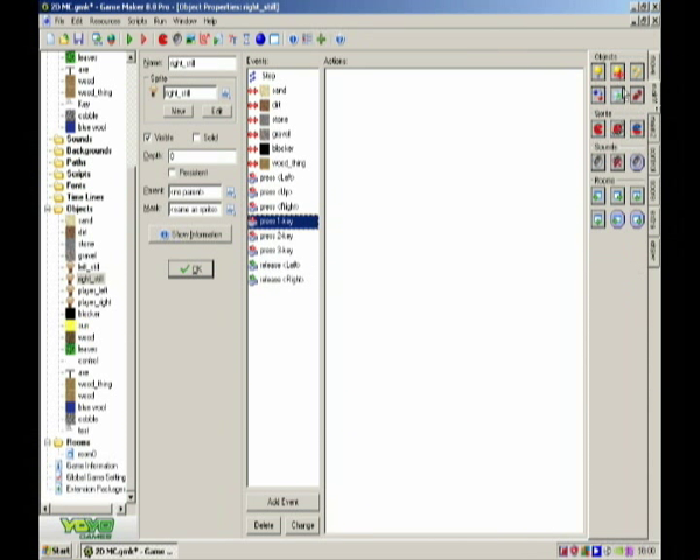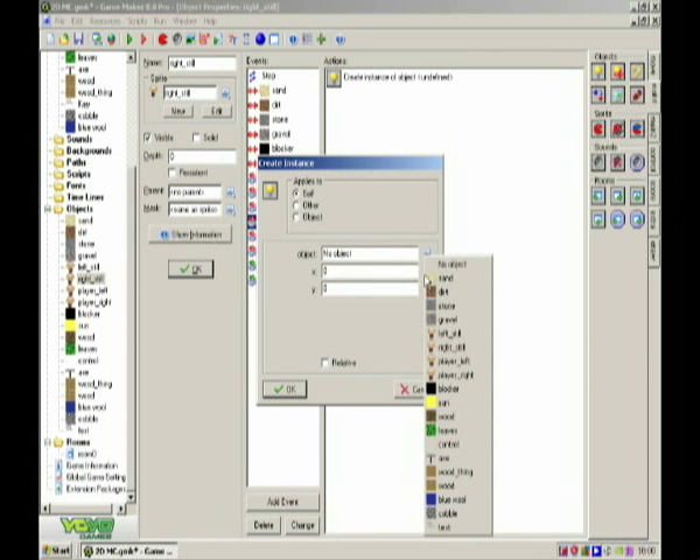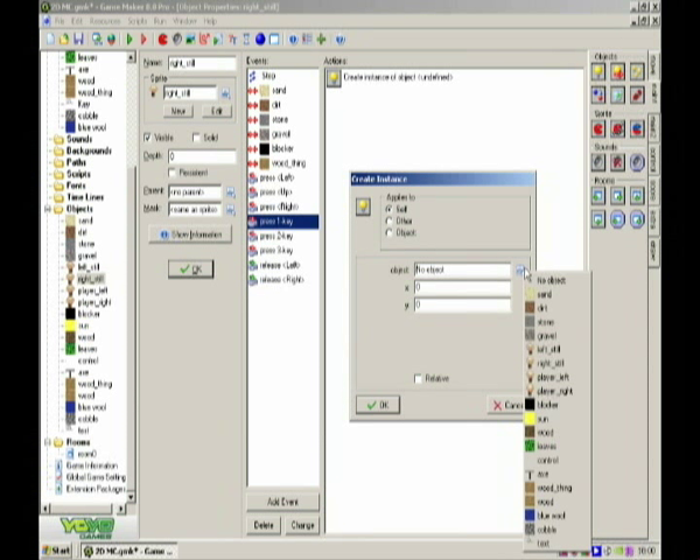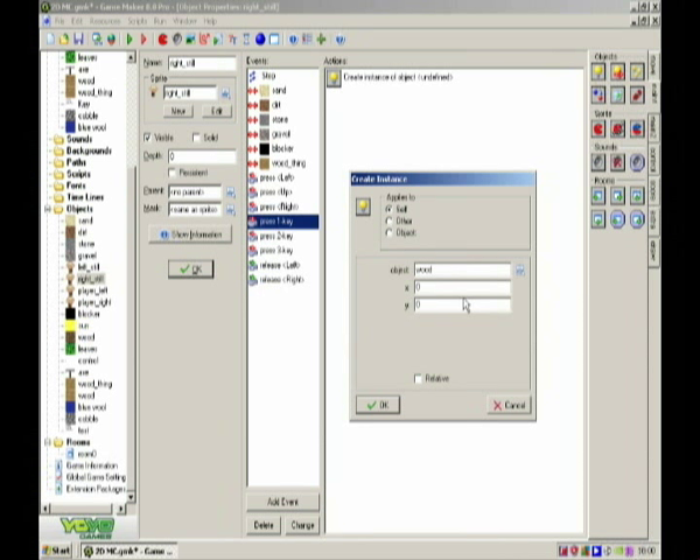You can add more if you want, it doesn't really matter. Do Create Instance — because this is key press one, the key was one on mine, so it was wood. This is important: for the x and y, you put self.x for x and self.y for the y.